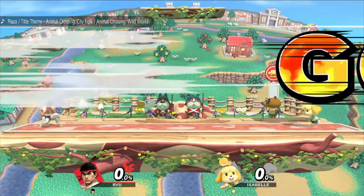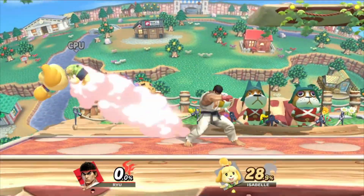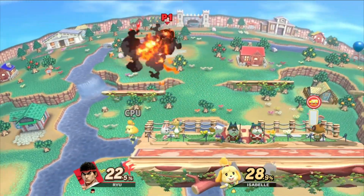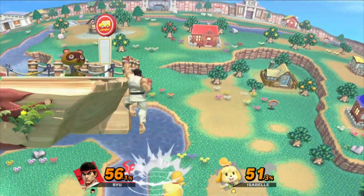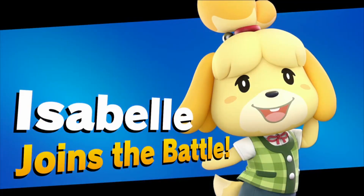Basically, every single character that can be unlocked can be gotten through playing the game. You can get them from the World of Light, you can get them after playing some of the Adventure Mode, you can get them from playing Classic Mode, you can even get new characters by just playing some matches. It's all about getting playtime in and completing matches, much like it was for the last Super Smash Bros. Wherever you do manage to unlock them, they'll be available to use through any of the game modes.